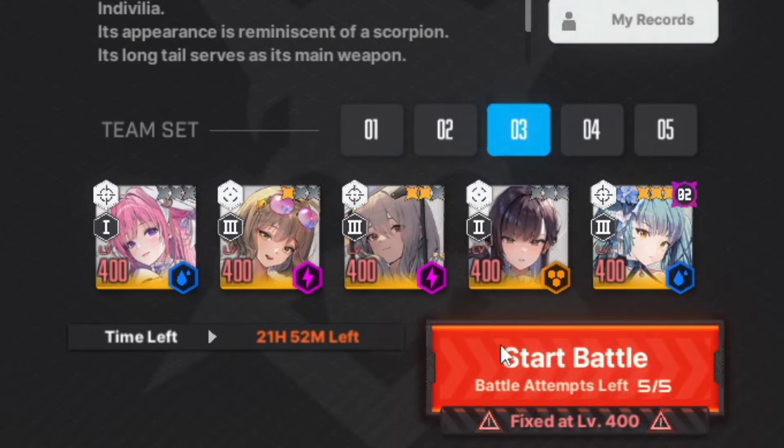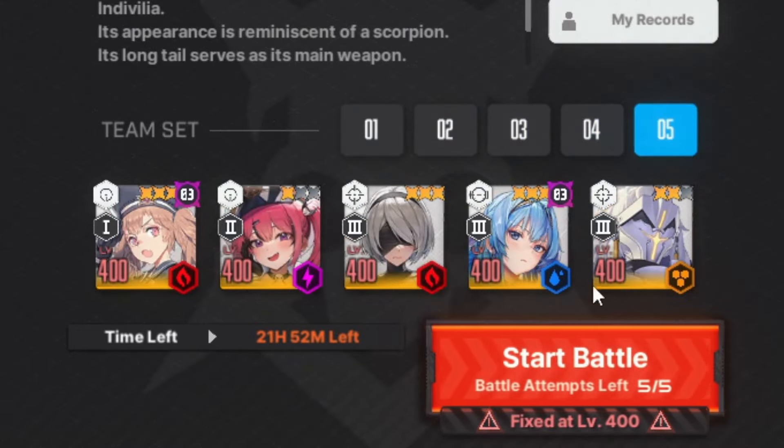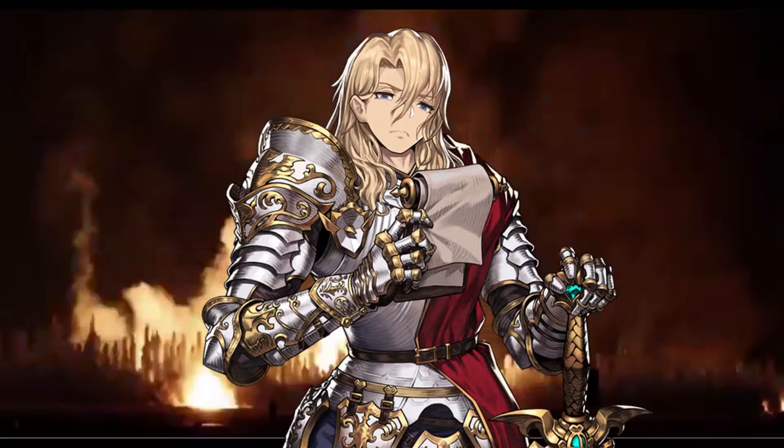Here I got Maxwell. Here I got Marciana. Red Hood and Crown are here together. This one I put Snow White. This is my first team.